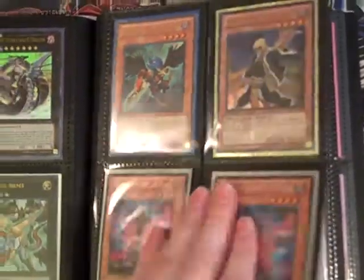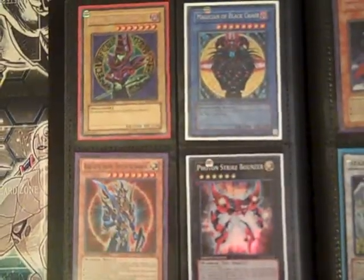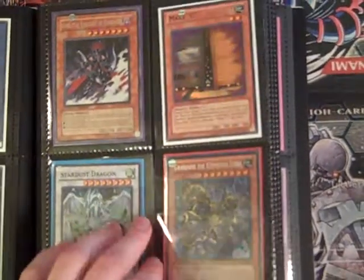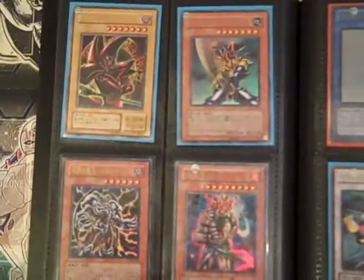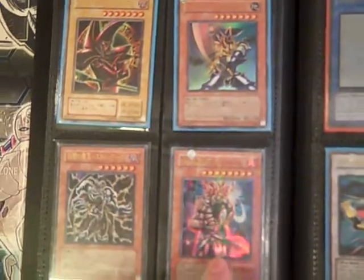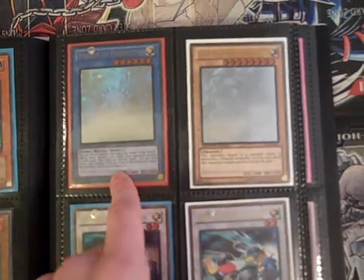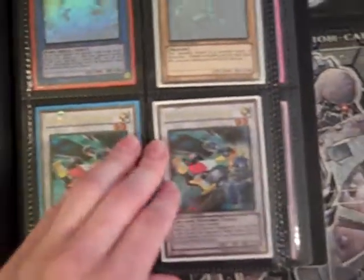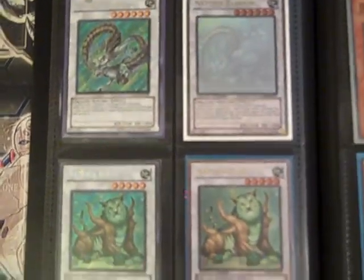Ultra, both these are. All these are Japanese ultra rare. This one's parallel. Got a ghost of Herald of Perfection. Blue Eyes White Dragon. Secret Barkeon. Ghost Barkeon. Secret Beast.